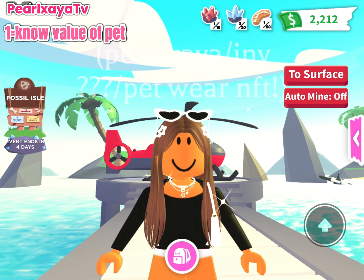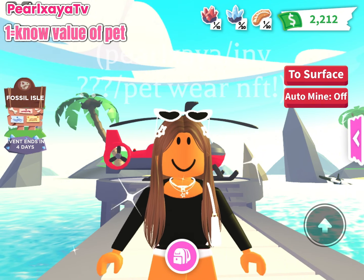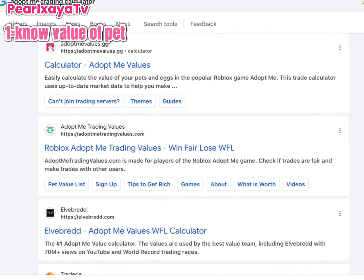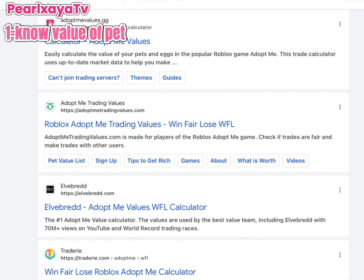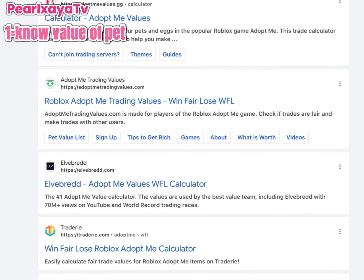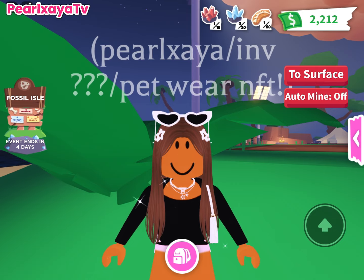You can learn values by checking value lists — frost values are what most people in Adopt Me use. There are a whole load of websites to learn your frost values from. The one I definitely recommend is the Alphabet slash Adopt Me values win/fair/lose calculator. I recommend it so much because it's really good with frost values.